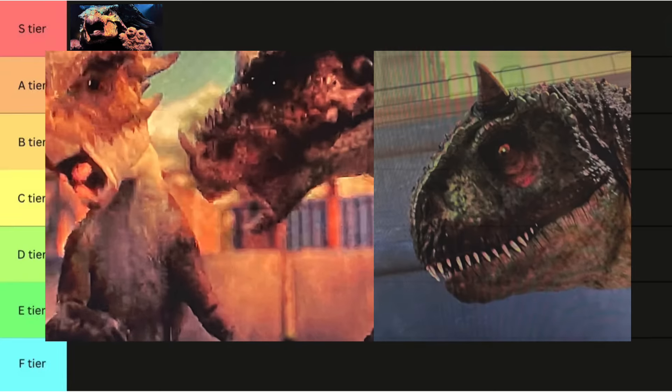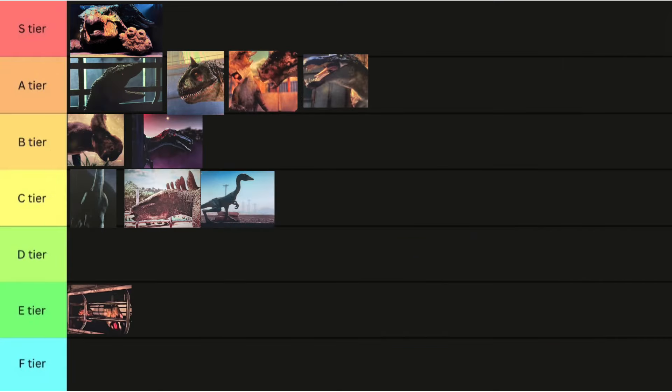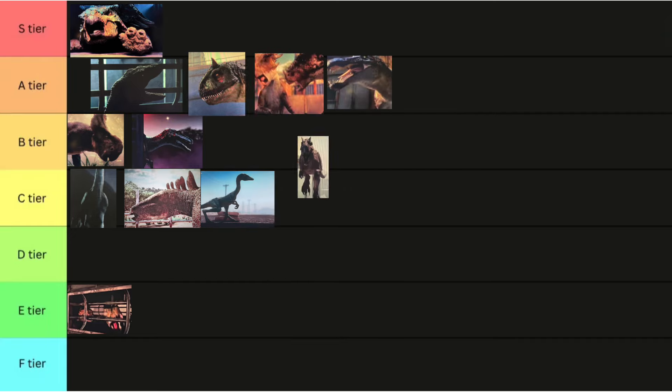In the interest of a shorter video, let's knock these both out at the same time. A tier for both Carnotaurus and Stygmoloch. Like the designs — they're just reskins, but I think these colors look cool. So, A tier. Allosaurus, A tier. Look at it. Is that not cool? If not, still A tier.